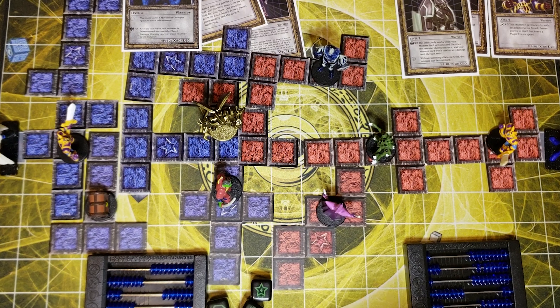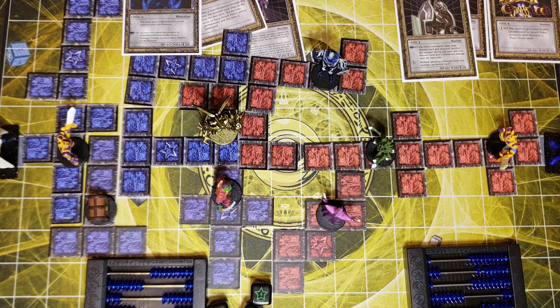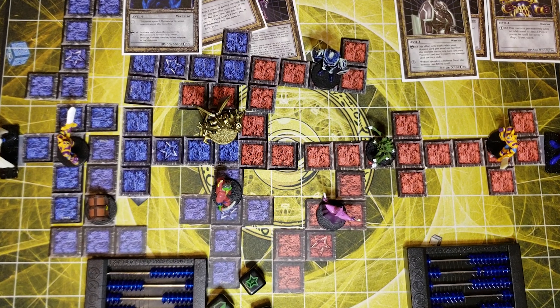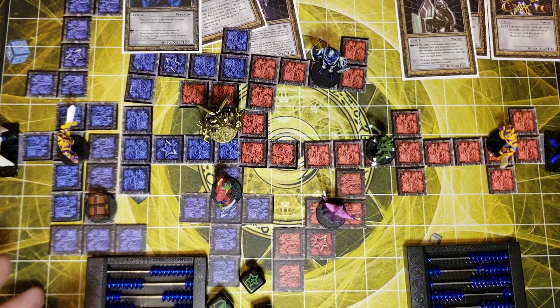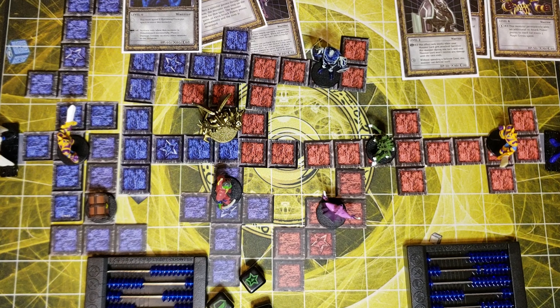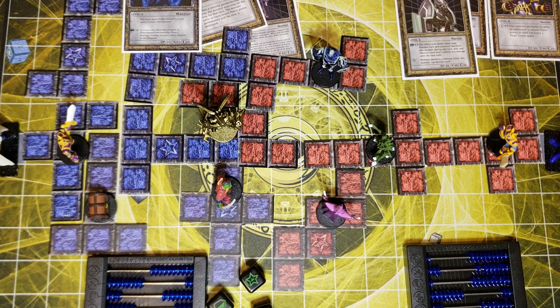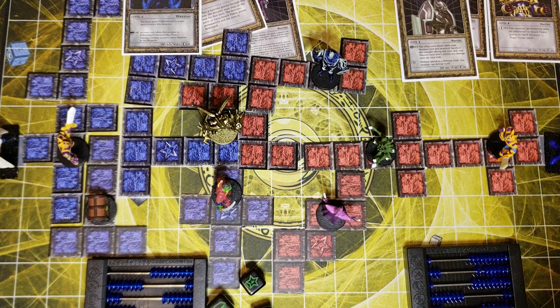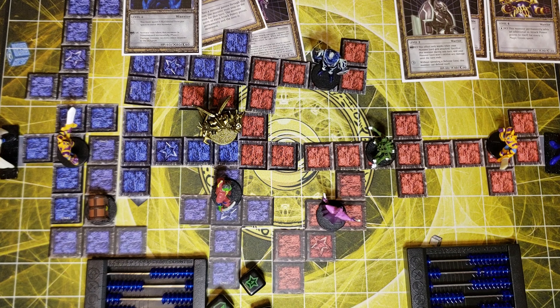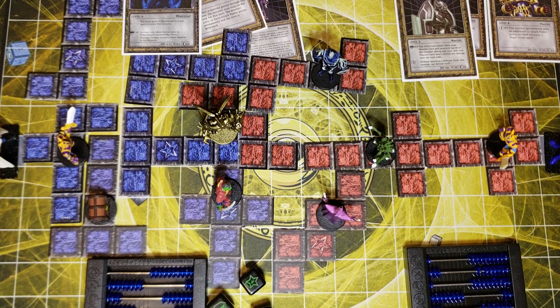If you guys liked our content, subscribe to us both on Instagram. My Instagram is Shiny Gengar TCG, and his is Dimension the Design. He makes custom play mats for Pokémon, Yu-Gi-Oh, and Dungeon Dice — this map grid is up on eBay right now and I'll put the link in the description. If you'd like a custom mat design, leave a note in the comments or message me on Instagram and I'll forward you to him. That's it — Shiny Gengar TCG signing out, thanks for viewing!